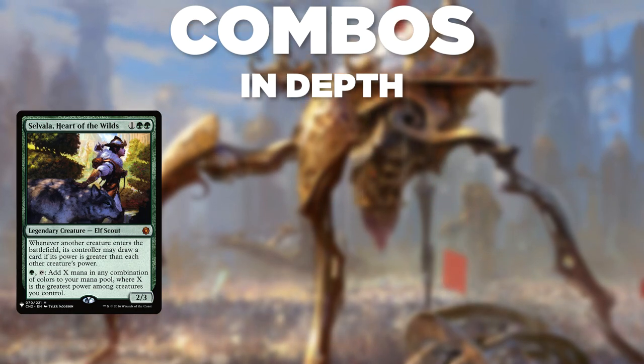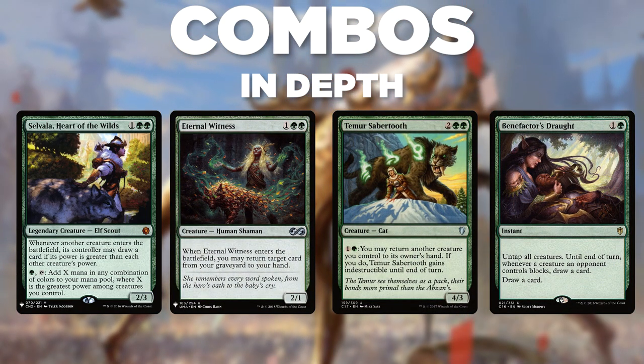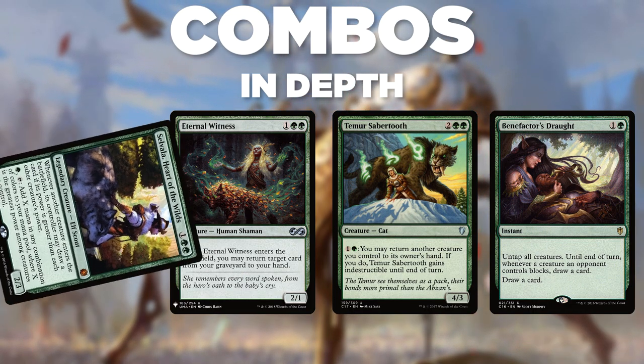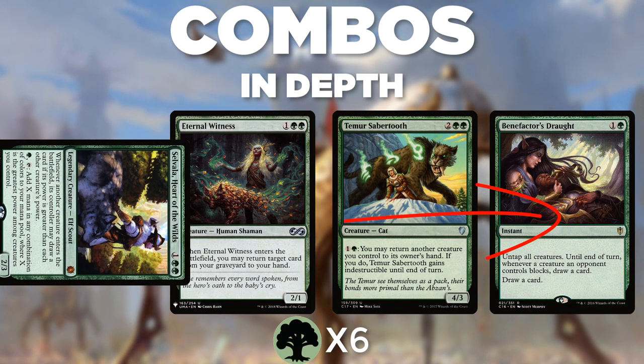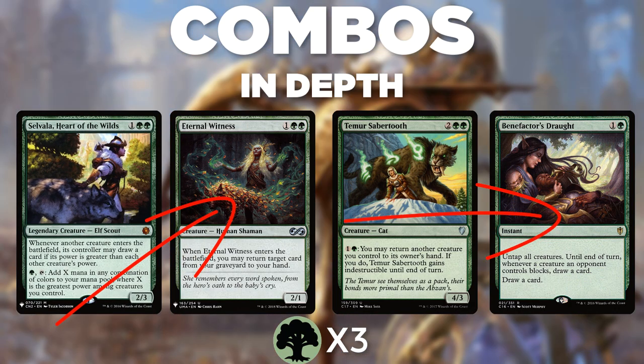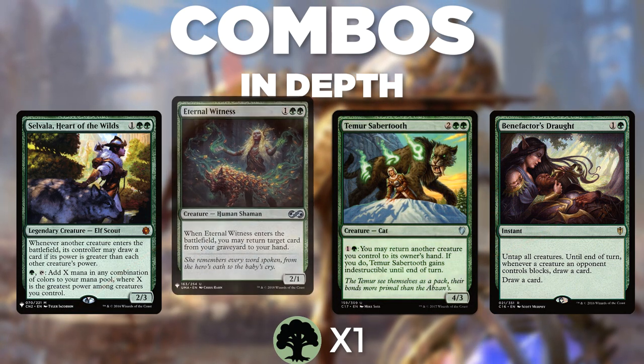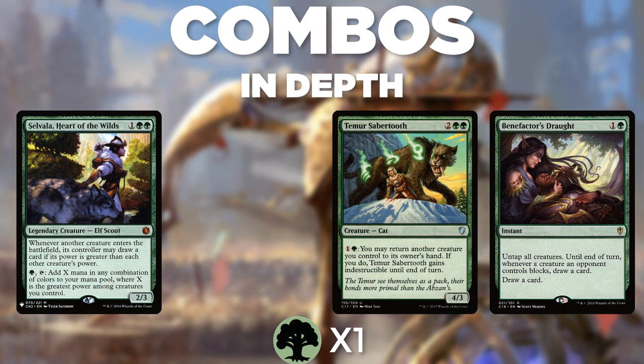If we have at least 9 power on board, we can use the combo of Eternal Witness, Teemer Sabertooth, and Benefactor's Drought. Tap Selvala for 8, cast Benefactor's Drought to untap all creatures including Selvala, cast Eternal Witness getting back Benefactor's Drought from the graveyard, then use Teemer Sabertooth to return Eternal Witness to your hand. You net 1 mana with each iteration of the loop.